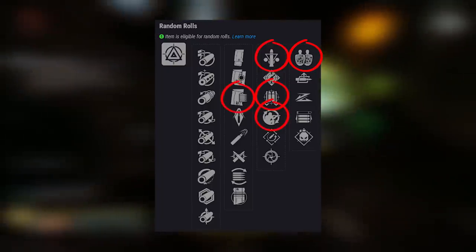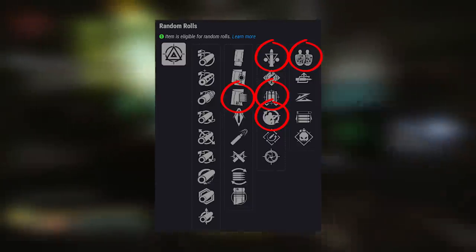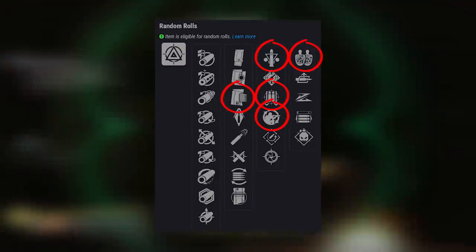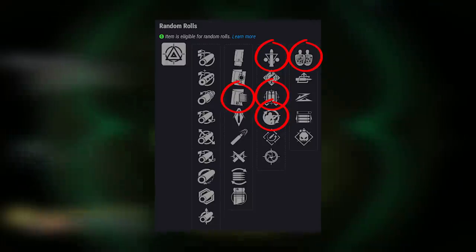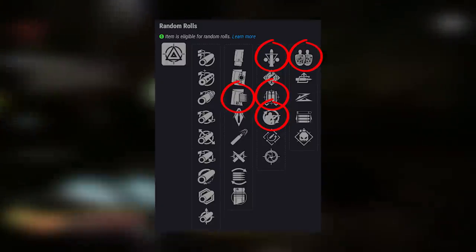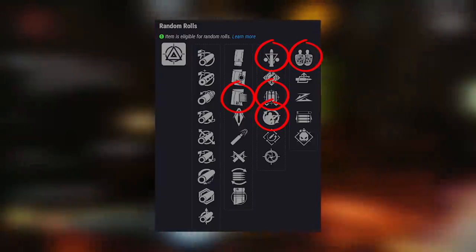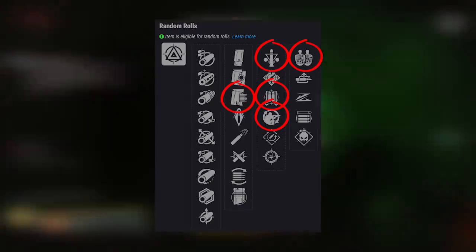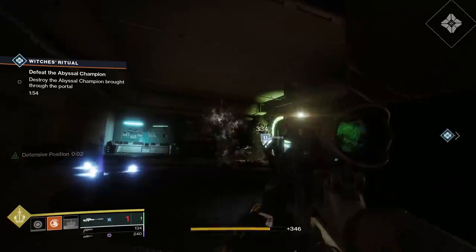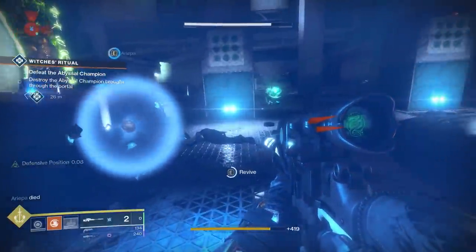For magazine perks, it appears that Extended Mag gets capped and doesn't raise the magazine size above five — same as Flared Magwell but without the decrease in reload speed. So I'd argue just go with something like Flared Magwell, Firing Line, and Fourth Times the Charm or Triple Tap, so you've got ammo being returned to the chamber when landing precision hits, which is what you're doing to proc Firing Line anyway. Overall, a fantastic sniper — definitely worth the grind.